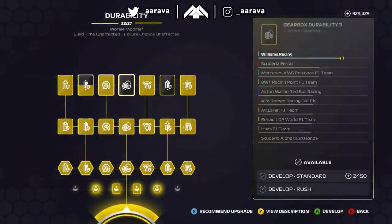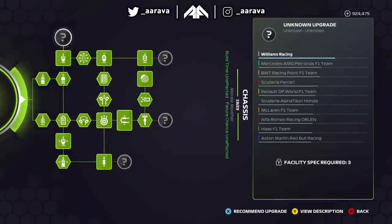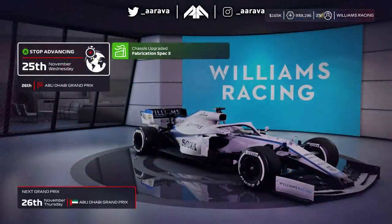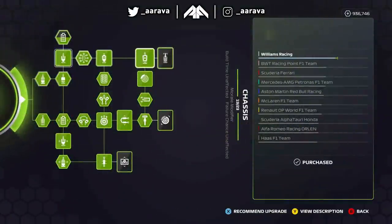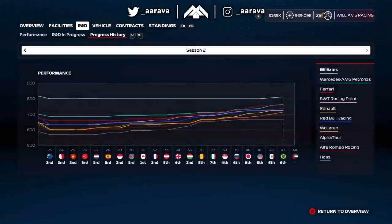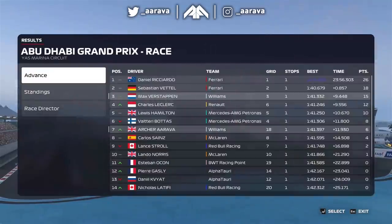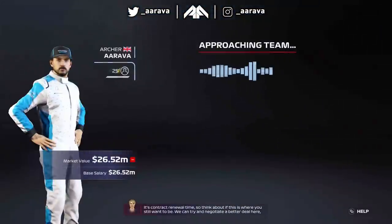Only about halfway through season 2 did they upgrade to spec 3 durability — which obviously has no bearing on performance. We get through all the way to Abu Dhabi of season 2, still in the same place, and only then do we get fabrication spec 3 on the chassis HQ. So it took a whole season for Williams to think maybe they should upgrade the facilities. Ironically, we're not even 1-2 at Abu Dhabi that race, so maybe that's why they finally decided to act.